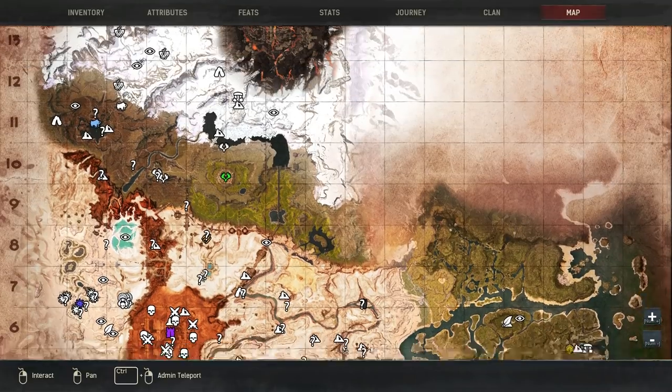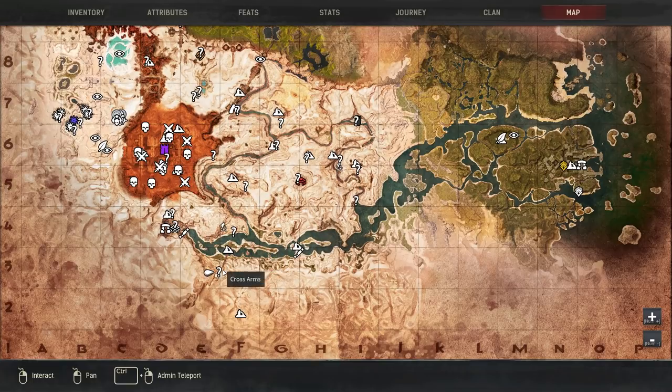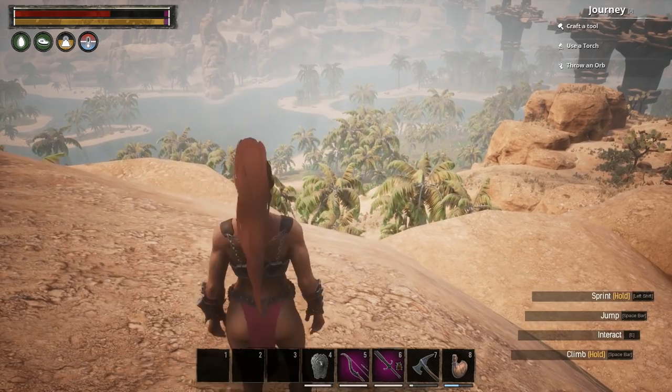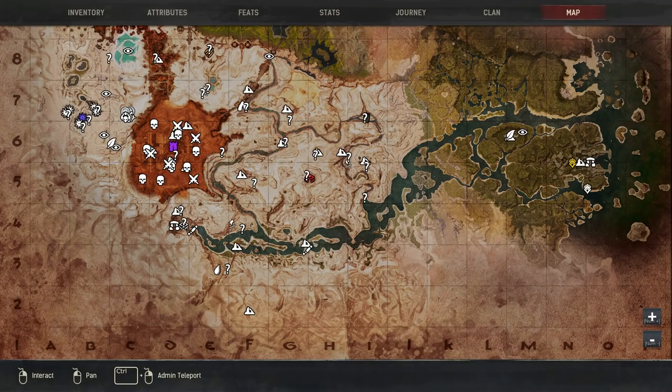This is what I've marked on the map — all the question marks are emotes that you can learn. I'll also leave timestamps for these down below in the video's description as well as in a pinned comment so that people can find the ones they're looking for. With that said, let's get to the first emote, which will be the crossarms.